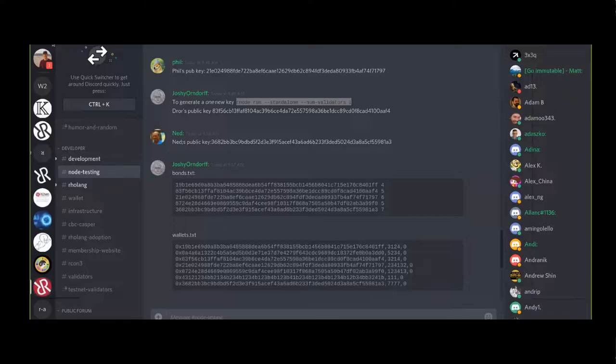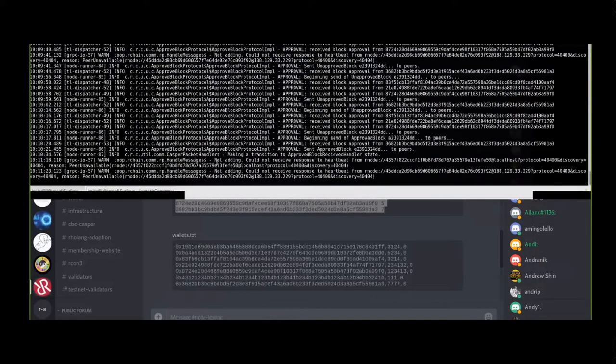Today we're going through it the manual way. What that means is we're all as humans - not running our nodes or anything - going to come to an agreement about who the Genesis validators are, what their public keys are, and we're going to create our own bonds file from scratch. This is the one we did that includes me and Dror and Phil and Ned and Paolo.